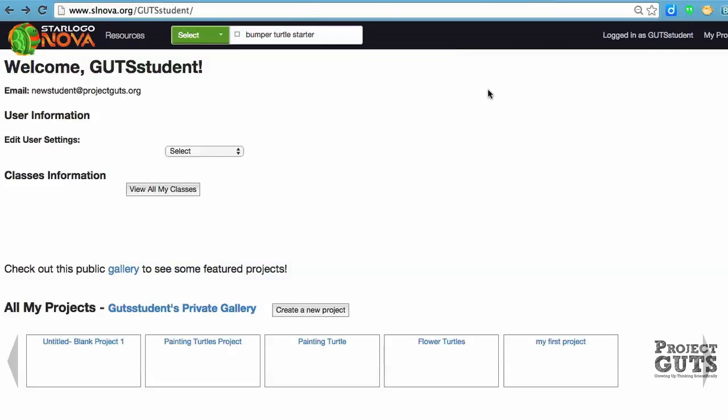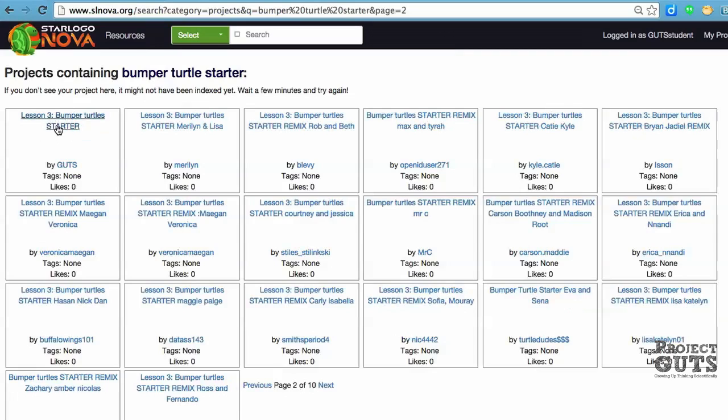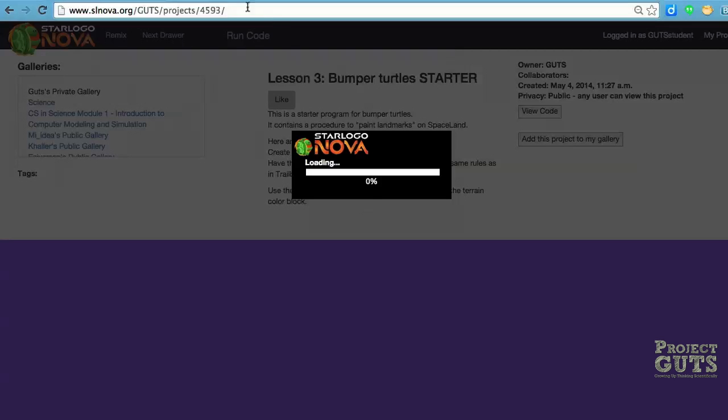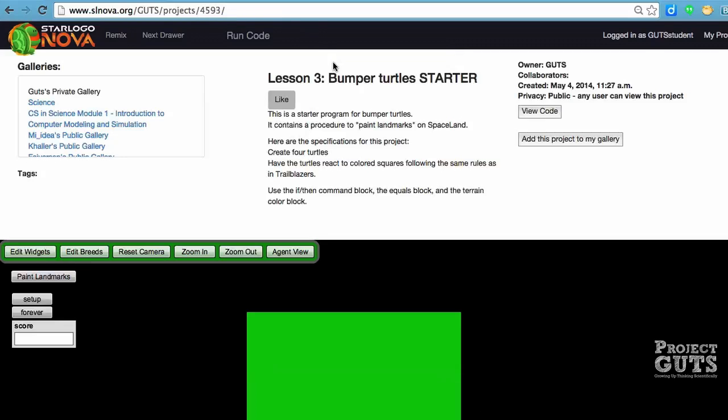We are going to look for a project called Bumper Turtle Starter, and we're going to see that there are a bunch of people that have been working on this. The one that I want is right here, and the reason why I know that is because of this number here. You'll look for slnova.org/guts/projects/4593, and this is the project that we're going to start with.